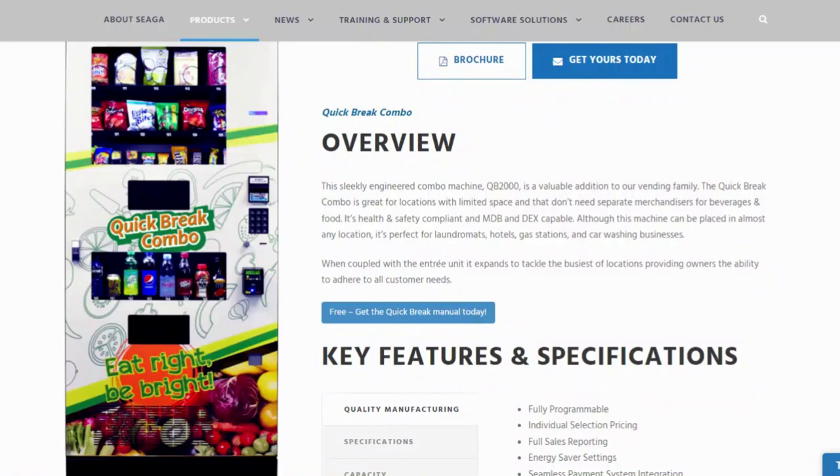Let's see how much it's going to cost to fill this Sega Quick Break vending machine for the first time. This machine has 21 snack selections at the top and 8 drink selections at the bottom. We're going to go ahead and go shopping for this machine on samsclub.com to select our items and see how much everything is going to cost us.